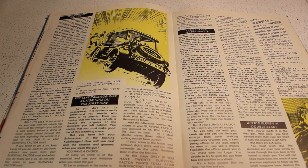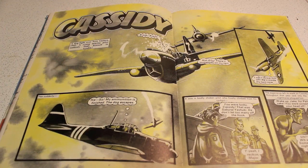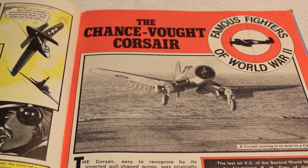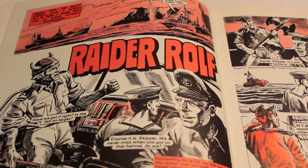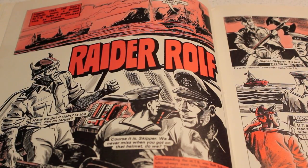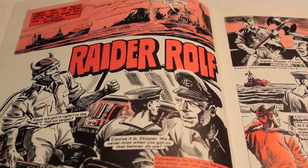As you can see the game continues. Hey Cassidy in New Guinea, 1942, fighting the Japanese. Next up in Famous Fighters is the Chance Vought Corsair, and then Raider Rolf off Italy's Adriatic coast with British MTB boats.